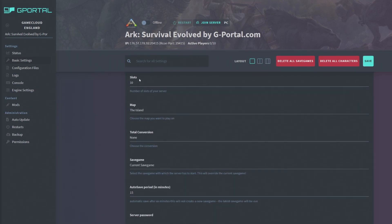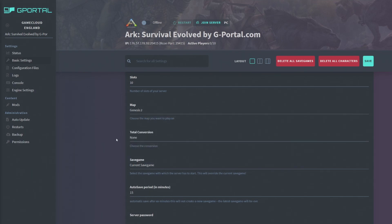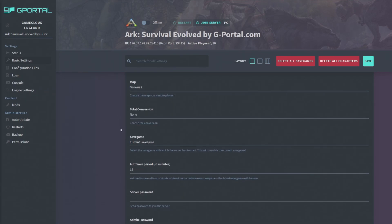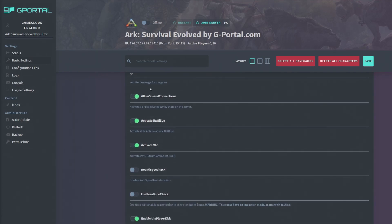You can change the number of slots and choose your map. We're going with Genesis Part 2. You can select a total conversion like Primitive Plus. There's a server password — we won't show that — and an admin password, which allows admins to kick people and do admin actions. There's also a spectator password if you want people to spectate.